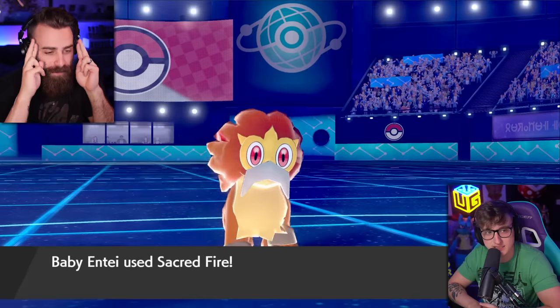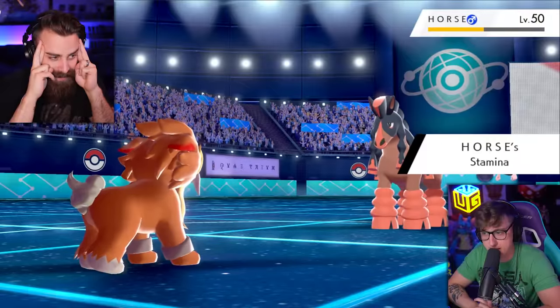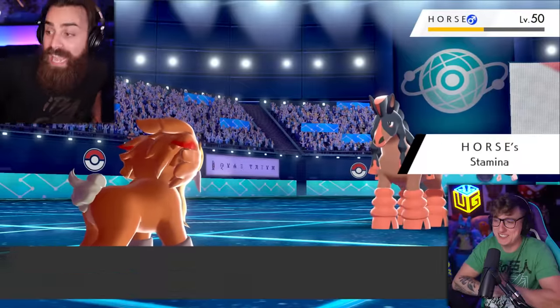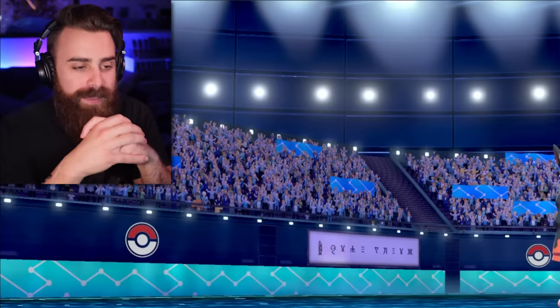I'll take the move — I'm going for it. Come on, let it happen. Okay, no burn. I got an extra defense buff. That hit so hard. What do I do? I feel like this is my best bet. Baby Entei is going out. Show me another baby — Baby Azelf.